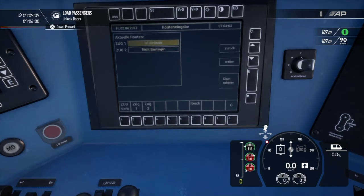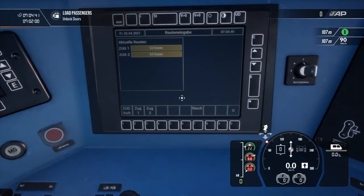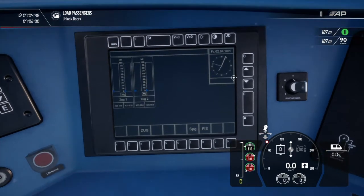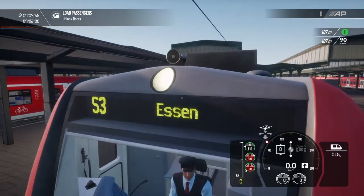For the FIS destination screen, you can select different things — like, for example, S3 to SN. You have to hit ZUG1 and then select the destination, and then hit ZUG2 to select the same destination. You can hit ZUG verb to change both. Hit zero or C to exit. And then you see here it went from Niefern-Öschelbronn to S3 to SN.